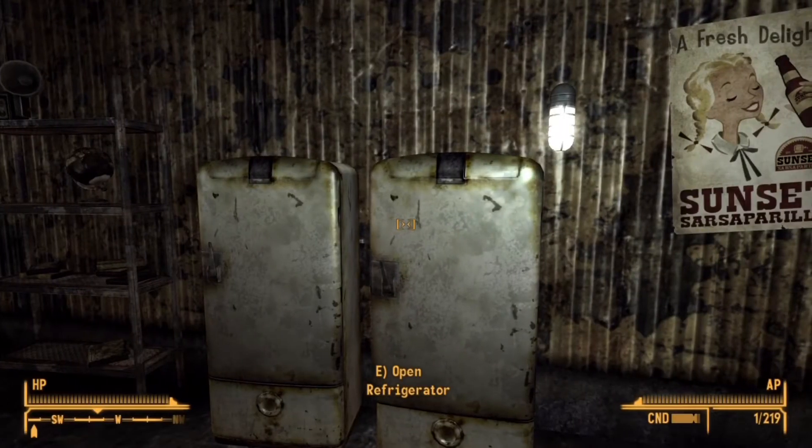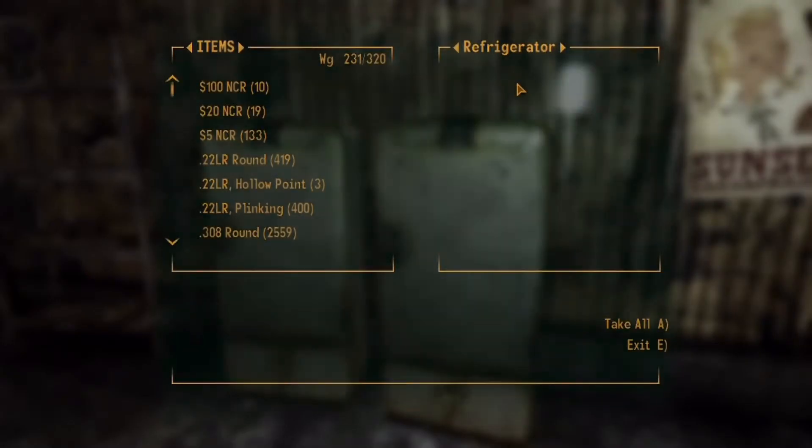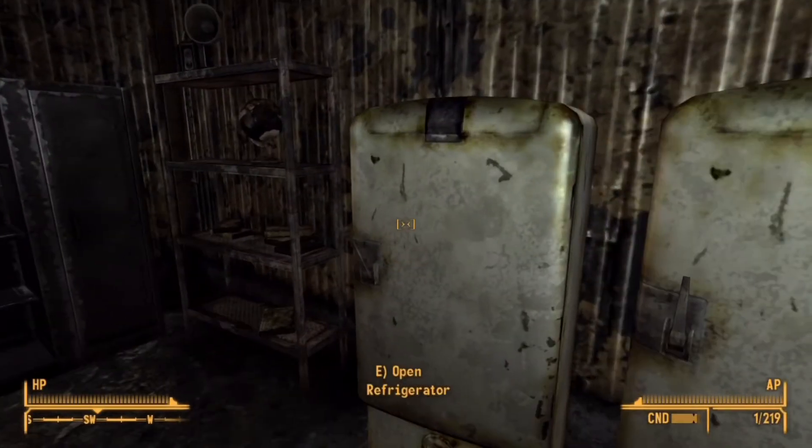Get on good terms with the Followers of the Apocalypse, become idolized with them, and they'll give you access to the safehouse. It should appear on your map. And basically, there's two fridges inside.